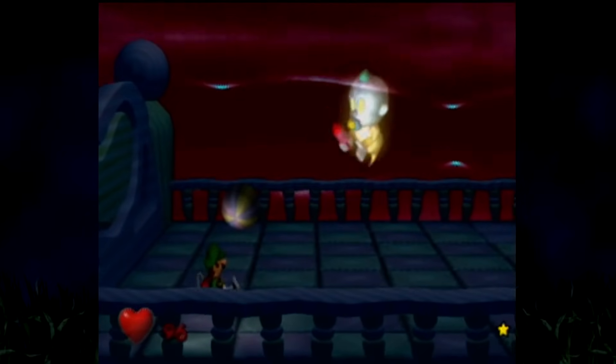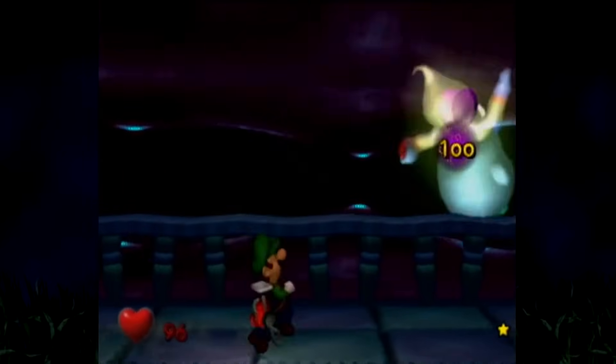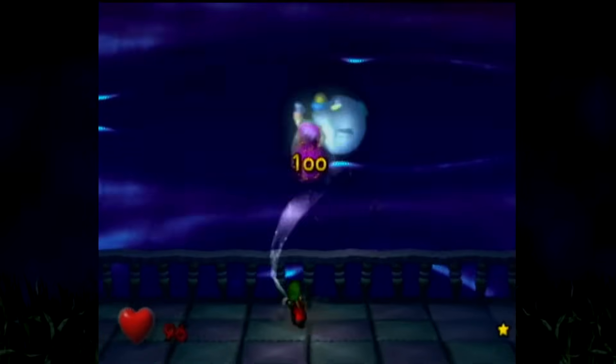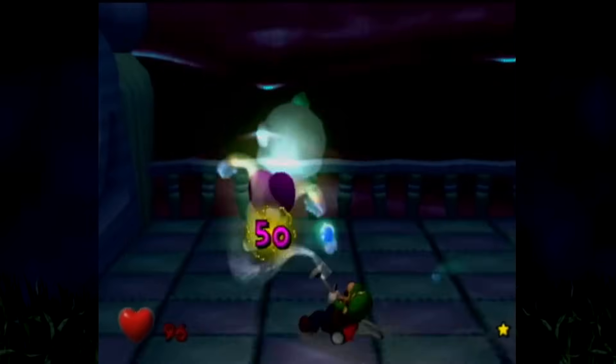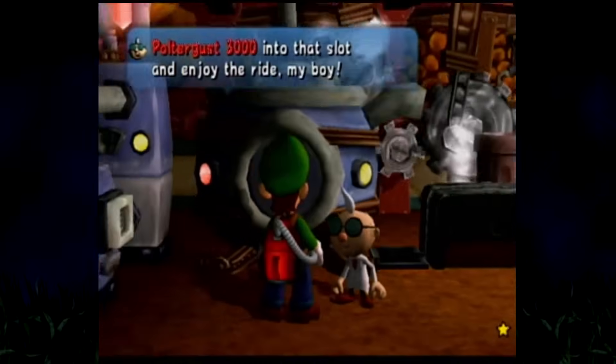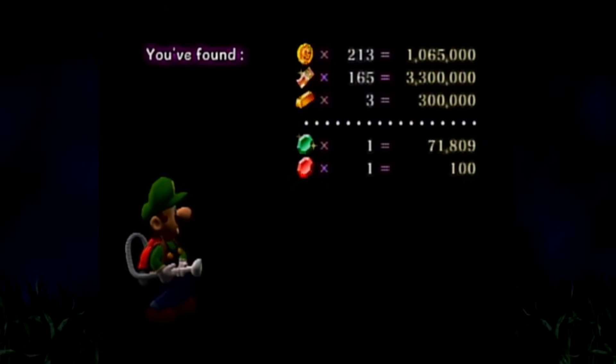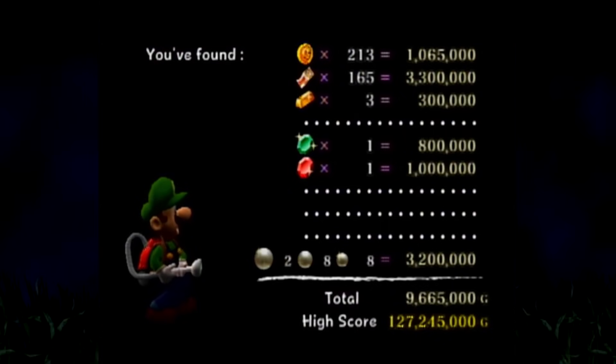I'm getting a gold on every boss ghost, even if it's technically not required to get all the treasure. If you're doing the same, just remember you need to be at 90 HP or above in order to get a gold rank on a boss ghost. Upon defeating Chauncey, grabbing the key, and heading back to the lab, your total treasure should be 213 coins, 165 bills, 3 gold bars, 1 emerald, 1 ruby, 8 small pearls, 8 medium pearls, and 2 big pearls — for a grand total of 9,665,000 G. Not a shabby start indeed.